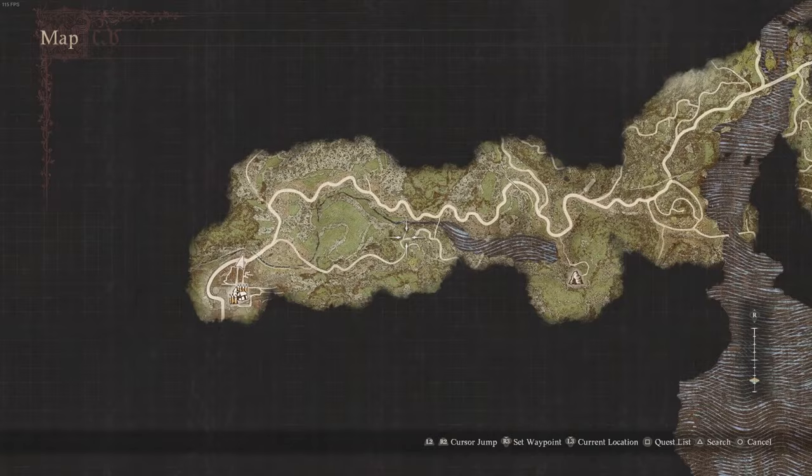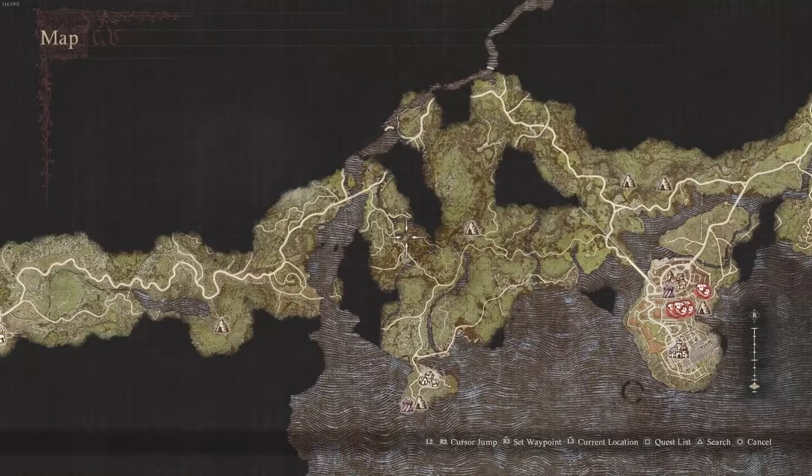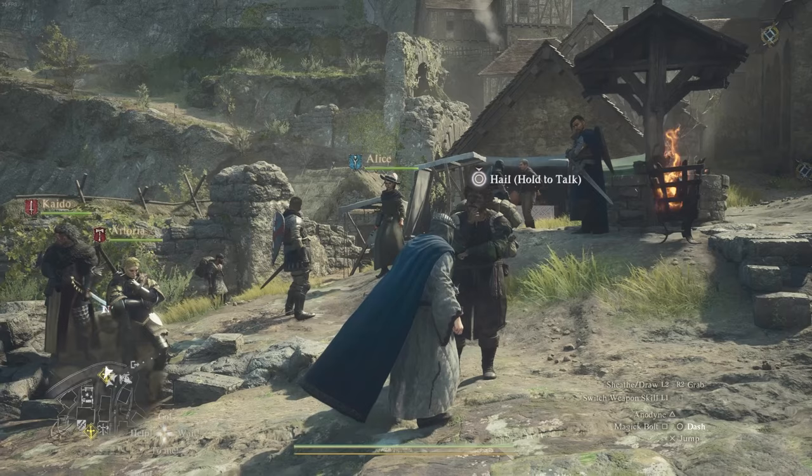First things first, this is going to take place in Checkpoint Rest Town. The quickest way to get here is from Vernworth — take the Oxcart to the west, and it will ride you all the way to the very far left of the map, which is a massive distance. So use the Oxcart to get here.